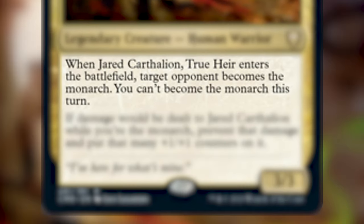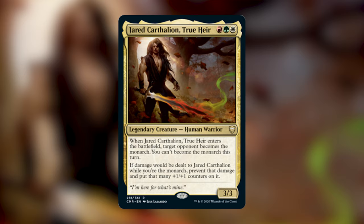Whenever Jared enters the battlefield, target opponent becomes the monarch. You can't become the monarch this turn. If damage would be dealt to Jared while you're the monarch, prevent that damage and put that many plus one plus one counters on it. Monarch is back in Commander Legends, which is super awesome.